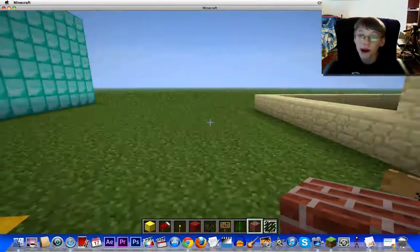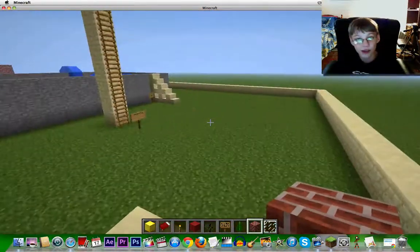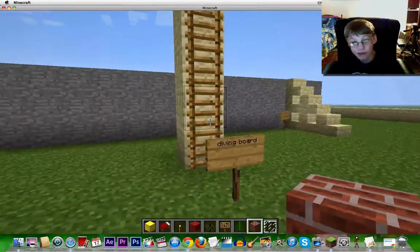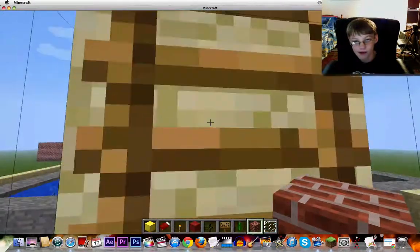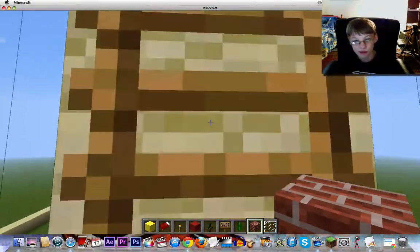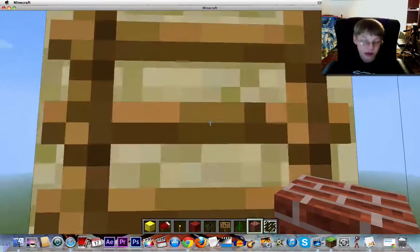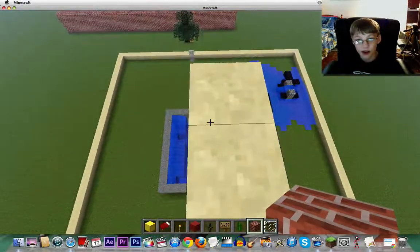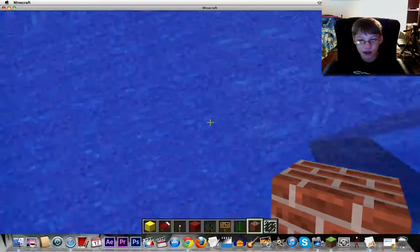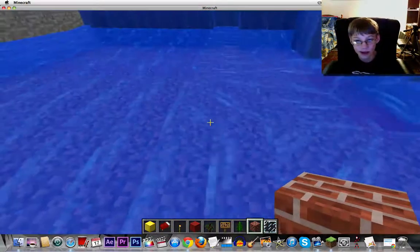And then boom - now this is the indoor swimming pool area. Go through this, it's kinda crappy, but this is the longest diving board. I'm gonna climb up here and have me some fun. It's a pretty long diving board, I know. Okay, I was playing with lava so ignore the lava. Yay, I'm swimming! Okay, I wanna get out of here now.